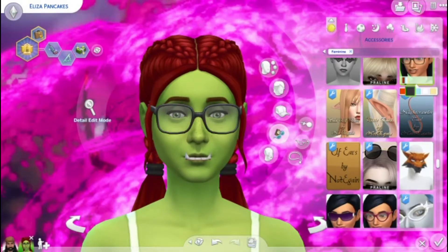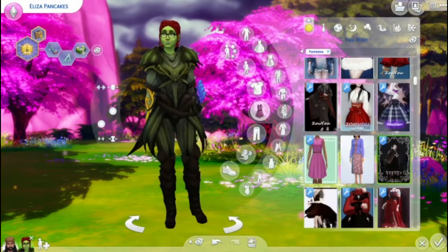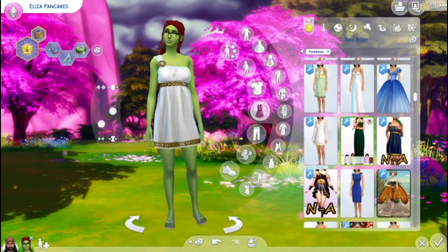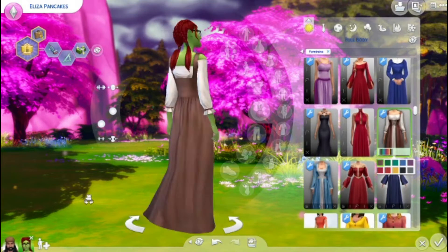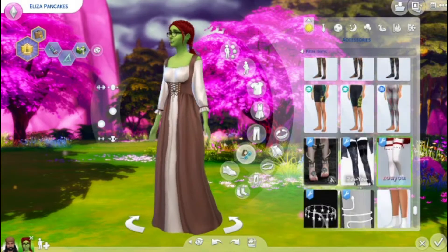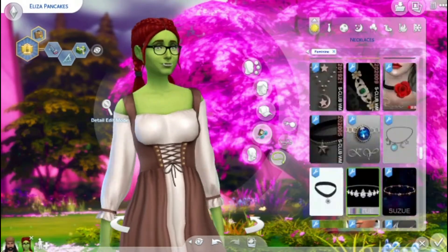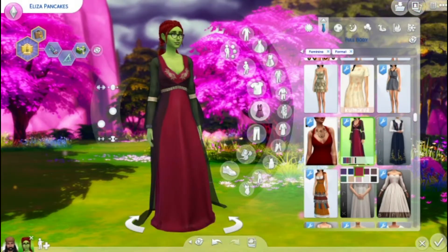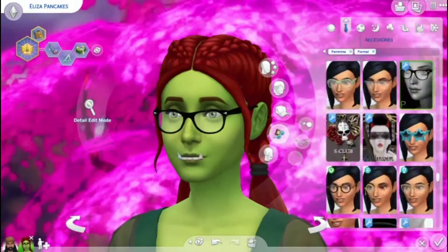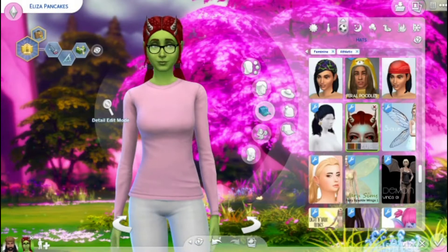I wanted Eliza and Bob to be different races because they're not exactly in the happiest of marriages. So I decided Eliza is actually a half-orc, and I was able to find these orc teeth for her which were really great — I'll include all the custom content in the description below as I always do. Eliza wears nicer clothing with some nice accessories, and like I said, poor Bob does everything for his wife to make her happy.